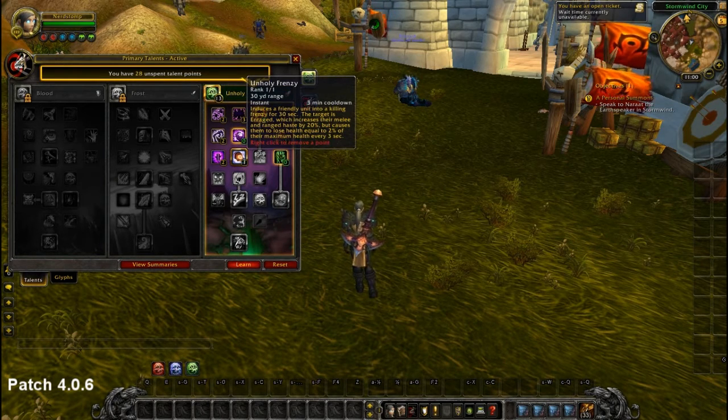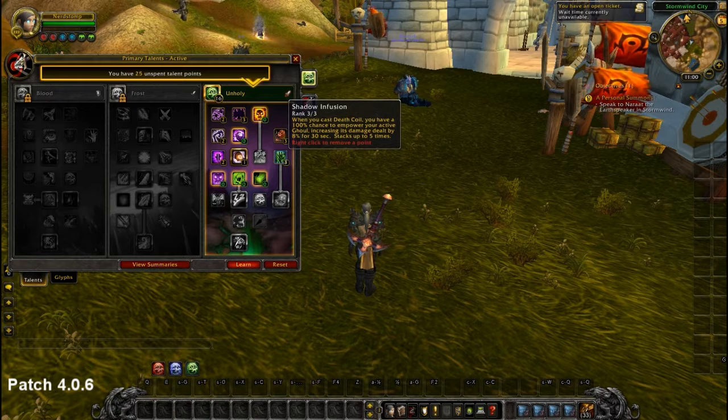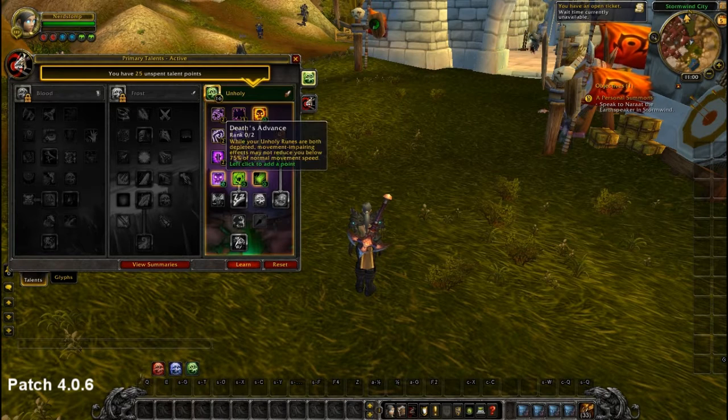Unholy Frenzy is a must-have for breaking CCs, and probably they will nerf it, but even if it no longer breaks CCs, it's still a big offensive cooldown. Shadow Infusion stays the same — whenever you use a Death Coil, it gives your Ghoul attack power. It just got nerfed a bit so it's no longer quite as great, but it's still great. Your Ghoul is amazing.